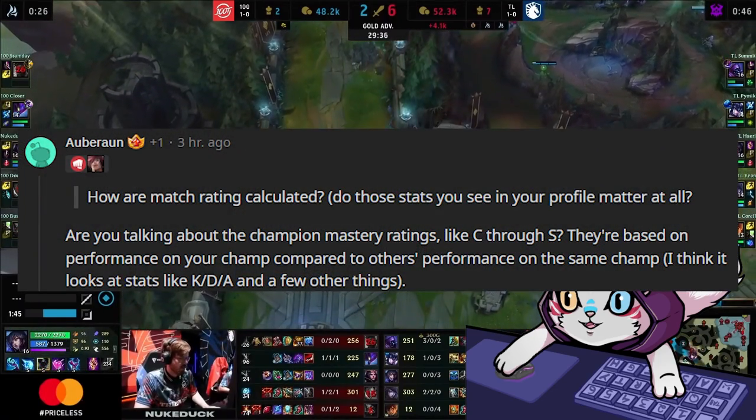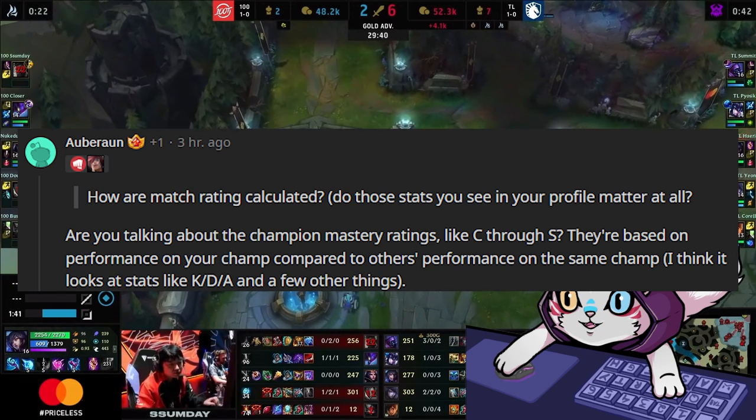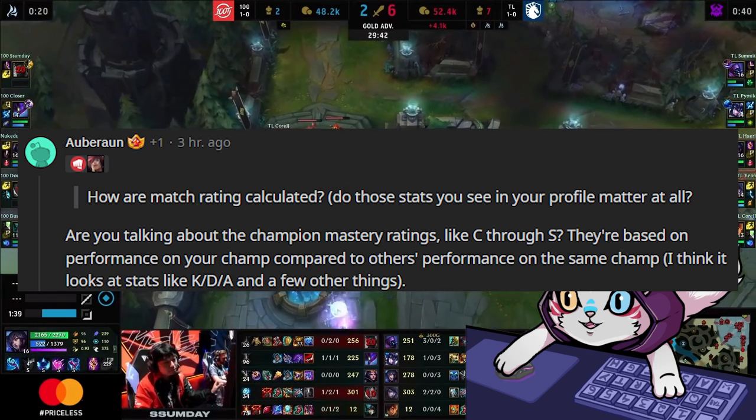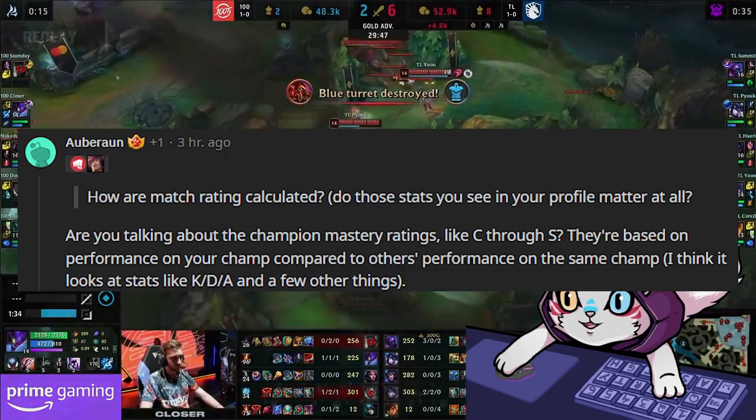How are match ratings calculated? Do the stats you see in your profile matter at all? If you're talking about the champion mastery ratings like C through S, they're based on performance on your champion compared to others' performance on the same champion. It looks at stats like KDA and a few other things.